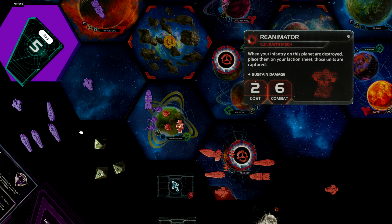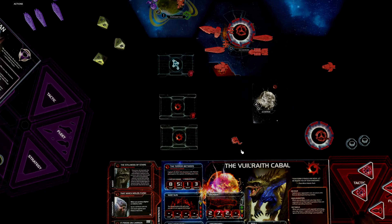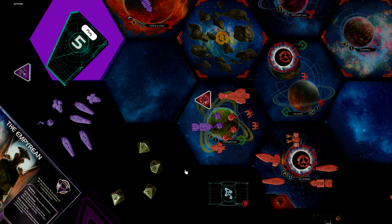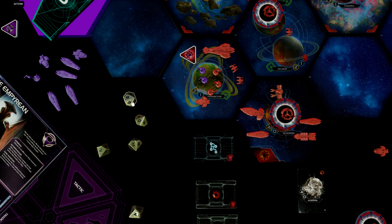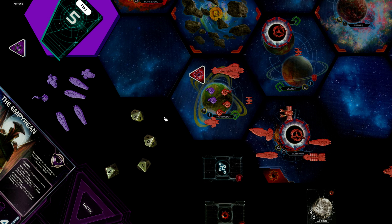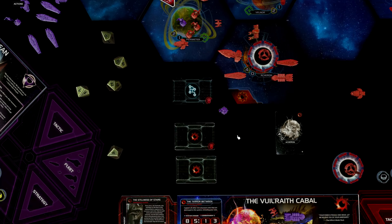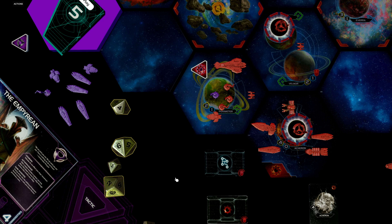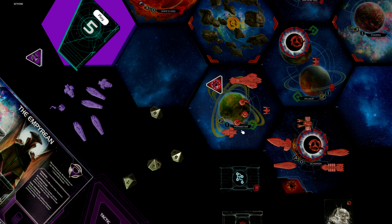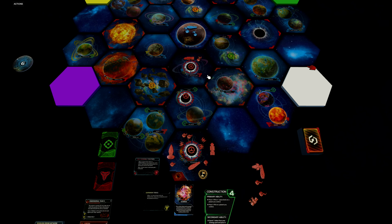Now let's look at two more ways to capture units. Our mech can capture our own infantry if they are destroyed during ground combat. With our flagship, we capture all units destroyed during combat in a given system. For example, during space combat we roll hits and destroy a carrier — it rolls as well and makes a hit, so we can capture one of our own units. Then during bombardment, if we hit on a five we capture one infantry, and after committing infantry, if we destroy the purple player we capture his units too.